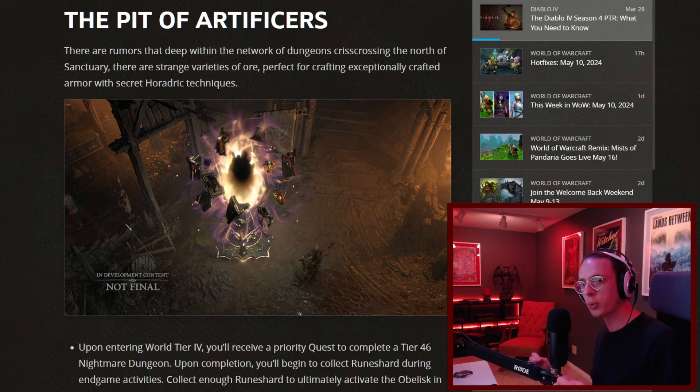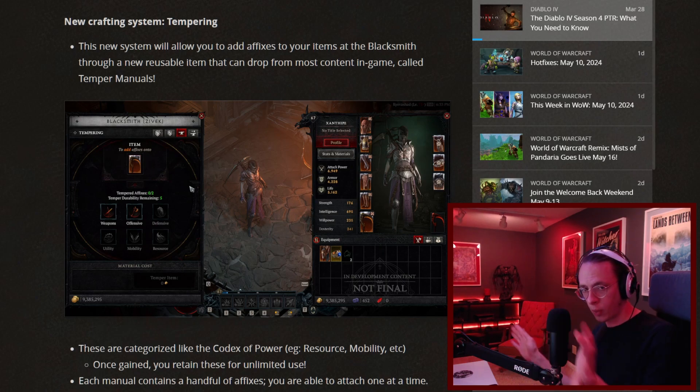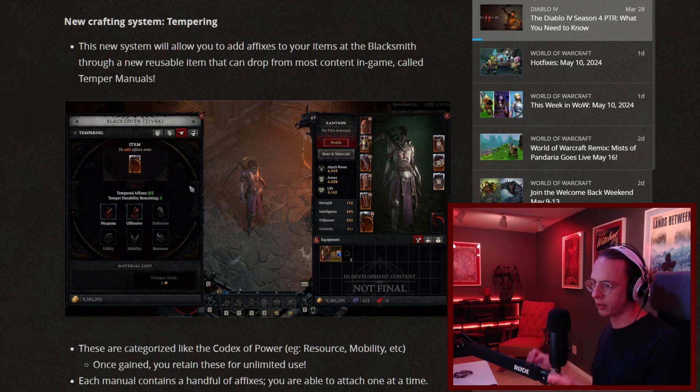The Pit is also the only way you'll get crafting materials for masterworking, which is one of the new crafting systems. Before we get to that, let's talk about tempering. Tempering is the first of the two new crafting systems — I did a video on tempering and masterworking, so I'll have a link here if you're interested. Essentially, tempering doesn't require the new mats we just talked about — it requires existing mats in the game and gold.